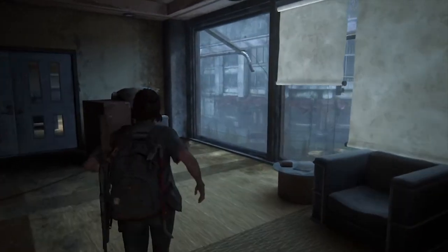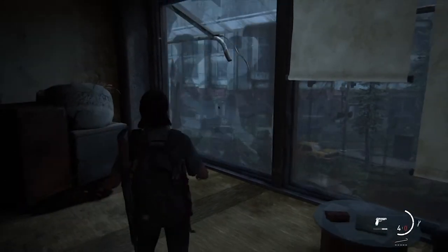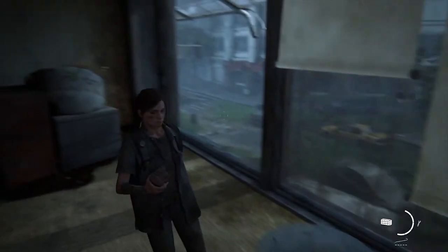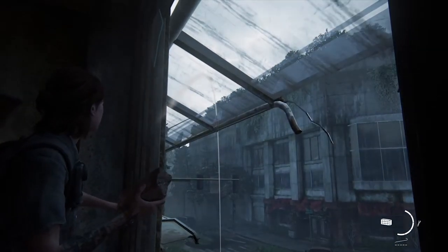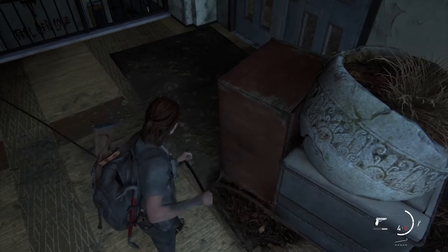You're gonna throw a rock or whatever, break a bottle and break this window. After you break this window, you're gonna break the window outside — the one to the left. Then go ahead and pick up the rope.